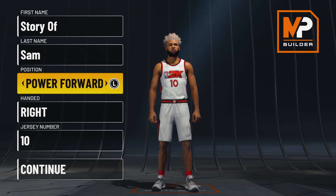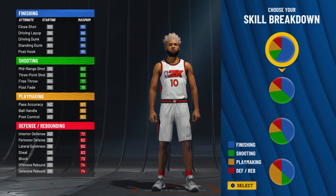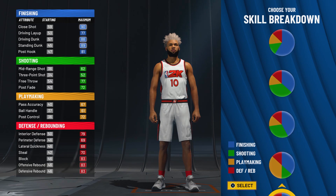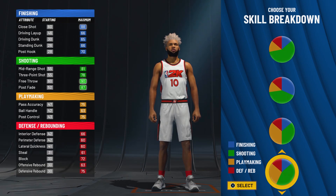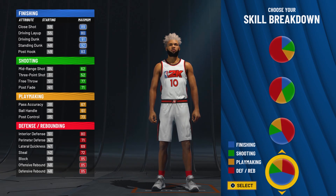First of all, the build is going to be a power forward — hand and jersey number do not matter. Let's go into the actual pie charts. For this pie chart, we're going to be a more traditional power forward build. We're not going to be a great shooting build, but we are going to be very good at finishing and defense. Scroll down here and try to find majority finishing, secondary defense — you'll find it right here: majority finishing, secondary defense, majority blue, secondary red.